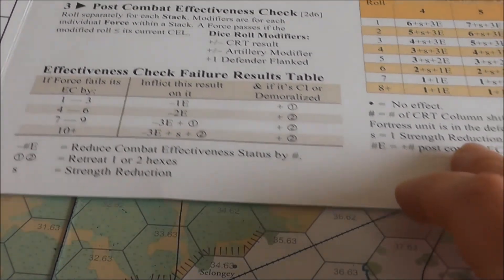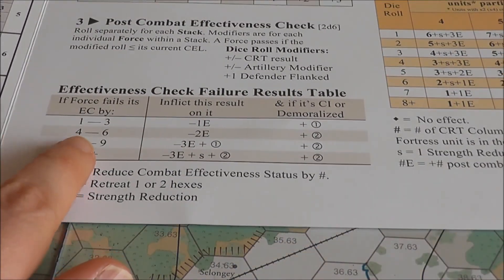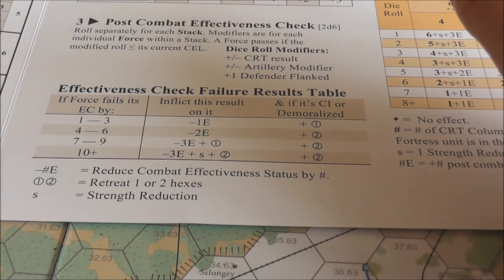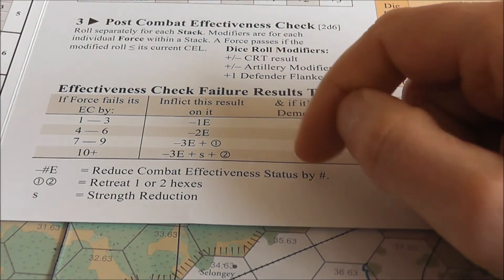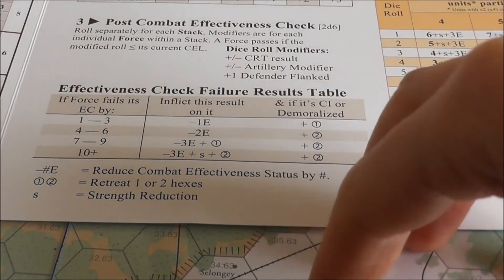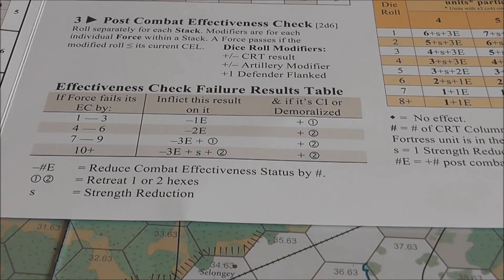If the force fails its check by one to three, it takes a minus one on its combat effectiveness, reducing it by that amount. We would need to do the same check separately for the French, but I'm not going to do that on camera.